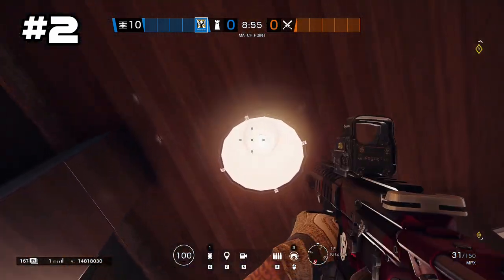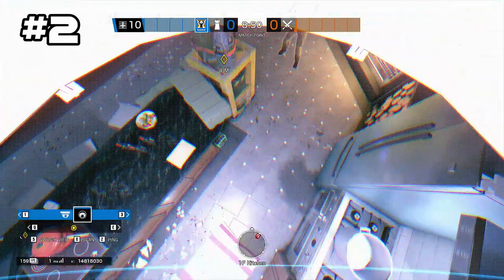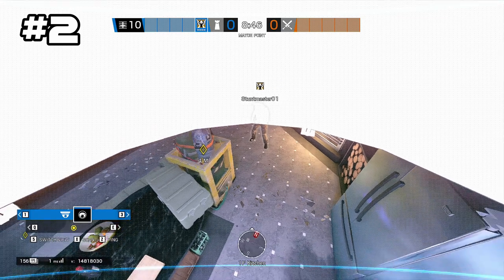Moving to the second spot, it's also in first floor kitchen. This one's kind of obvious but you want to stick your camera inside the light, which will basically give you a view of the kitchen floor.